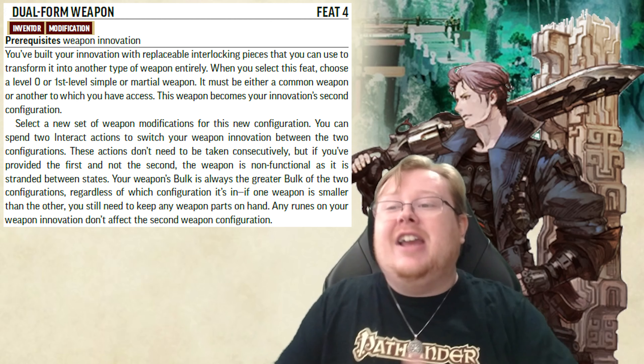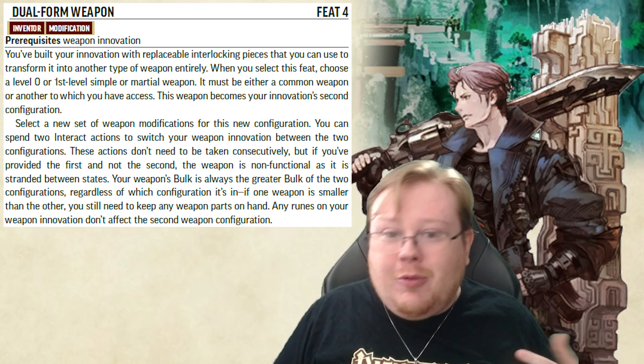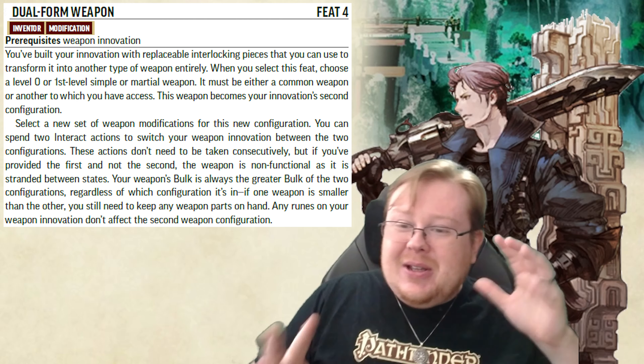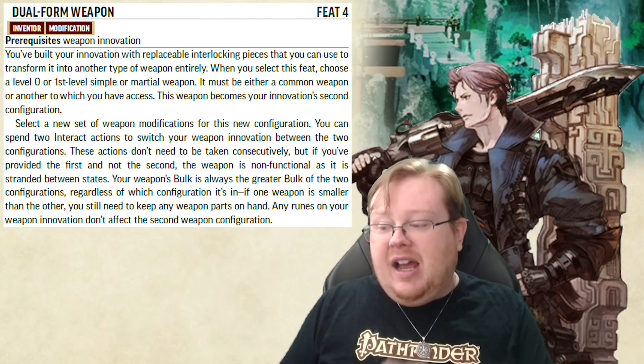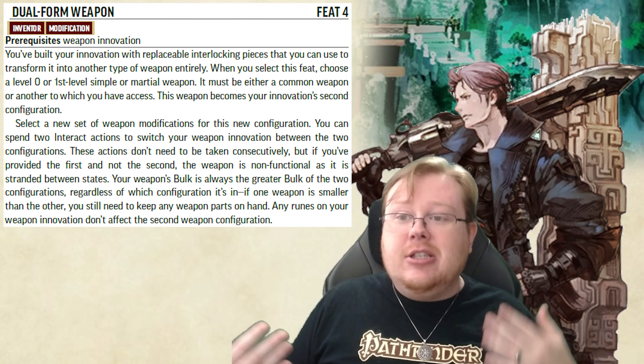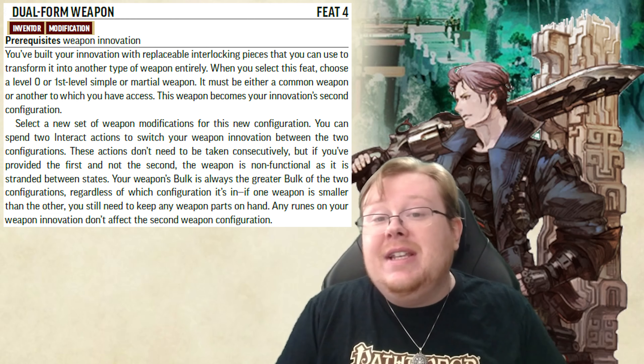At level sixteen, we're going back into Inventor to get another Advanced Breakthrough. This time we're getting the Gigaton Strike, empowering our already powerful Megaton Strike with additional features. It just makes a lot of sense for this build and empowers one of the attacks we're already utilizing.